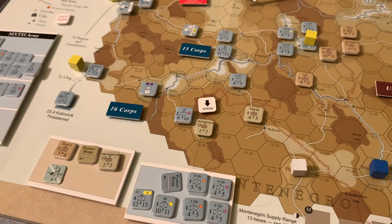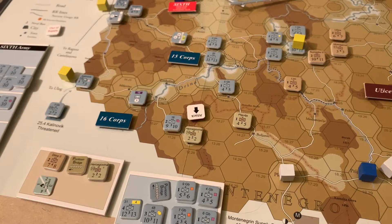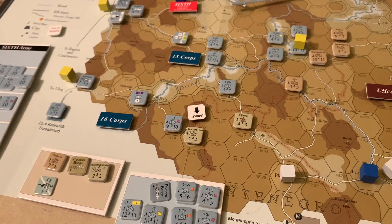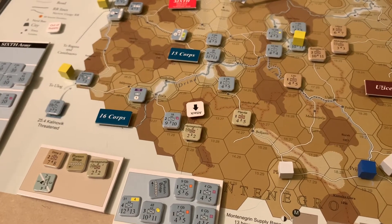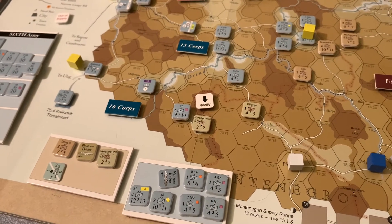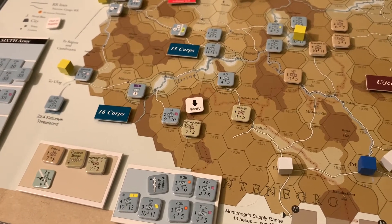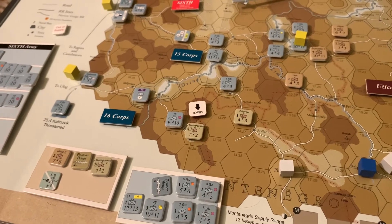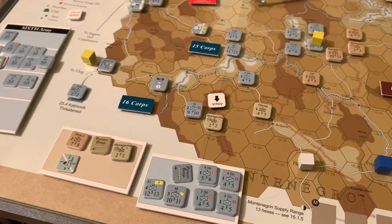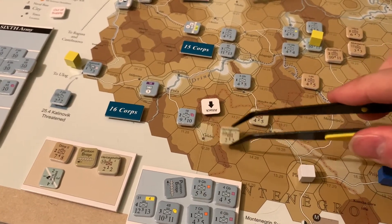In this particular combat, the Austro-Hungarians have a number of mandated attacks they must make before they can abandon their strategic objective, so they'll declare an intense attack. The Montenegrins are not eager to have an intense defense — they can fall back, so it will be attacker-intense combat. If the attacker fails to achieve a retreat result, they get a plus-one modifier to their loss and effectiveness check. We roll the dice and they roll a six. That is a plus-one for the attacker and plus-three for the defender, with a retreat result of one hex for attacker-intense combat, so they have to fall back.